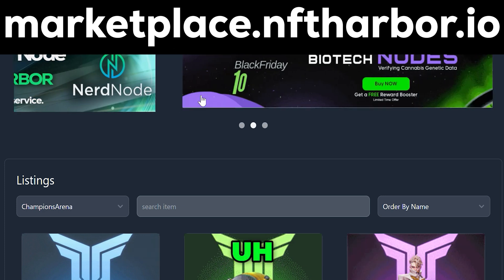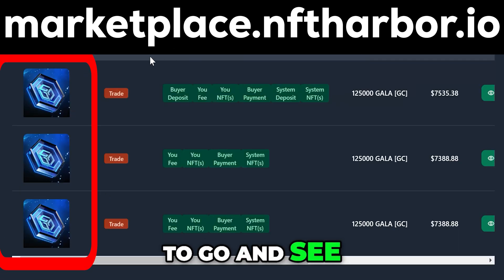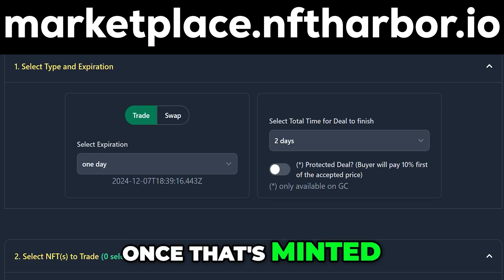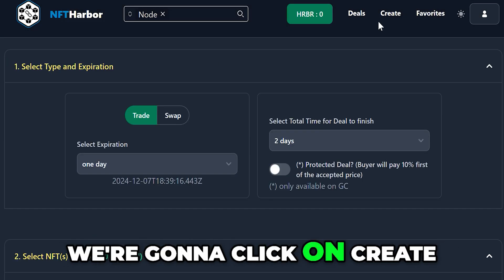Once you've minted them and you go into your Marketplace, you should be able to go and see your nodes. Once that's minted, we'll go to the NFT Harbor Marketplace and we're going to click on Create.